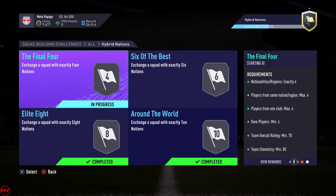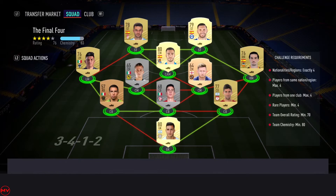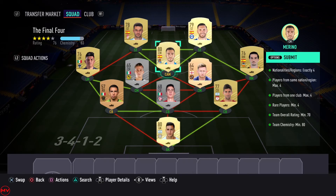The Final Four SBC part of Hybrid Nations. I completed it mostly with cards in my club, buying just a few. I used La Liga strikers and a CM - I probably should have used a CAM for more chemistry but I didn't want to buy one. Spanish right mid - all of these are Spanish because you can only have four nationalities here.